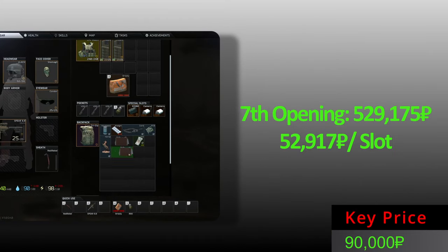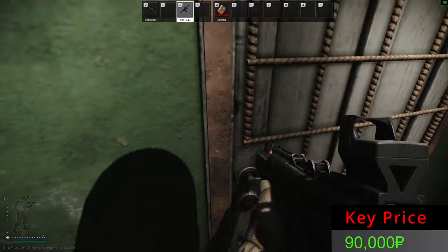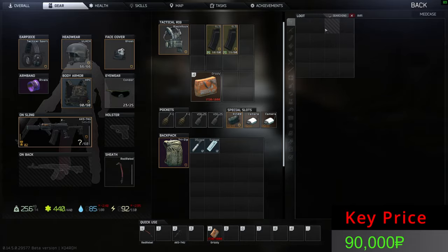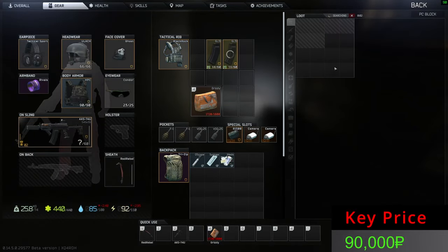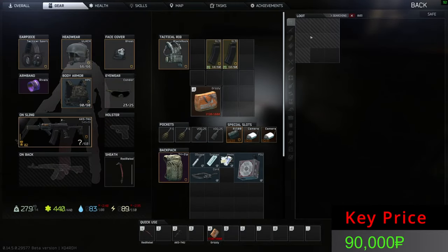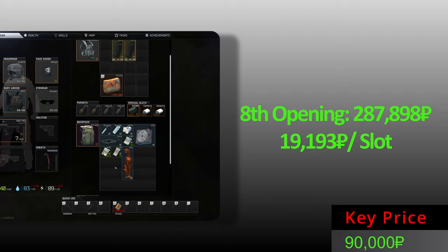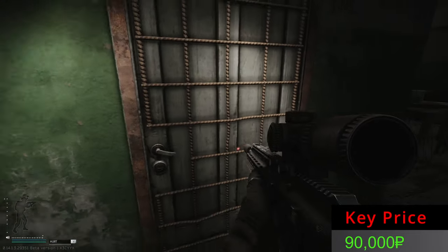Eighth opening — what do we have inside? Do we have a mighty Ledex? Ophthalmoscope, syringe — no Ledex, meds only, but the ophthalmoscope is very nice. A TCU and a GPU cord — still seems to be a good opening. Also lion, euros, rubles, rubles, rubles, USDs — I don't love the money, but these items from door number eight are not a bad opening at all.